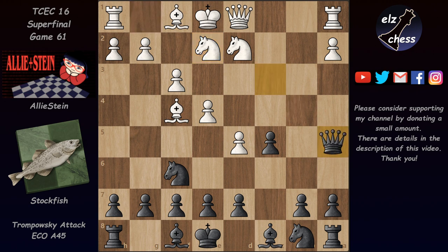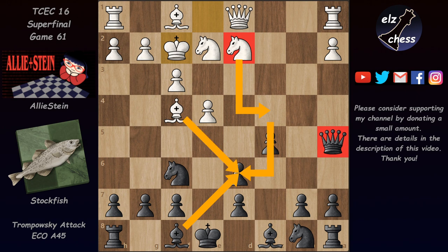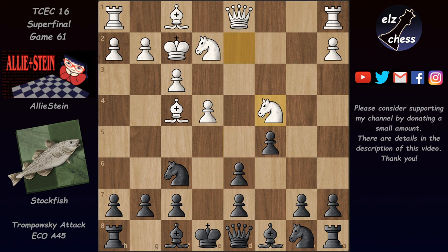The game continued with Qa5, and now d6 — a very very good move making black's development even more difficult. Taking this pawn is not good because white could continue with Kf2 to unpin the knight, which then wants to come to c4 with tempo and take on d6 with check. If bishop takes then after bishop takes, the black king gets stuck in the center and white will have huge pressure.